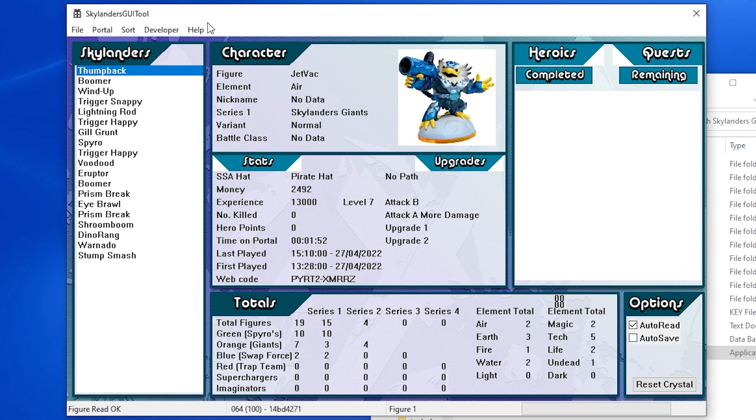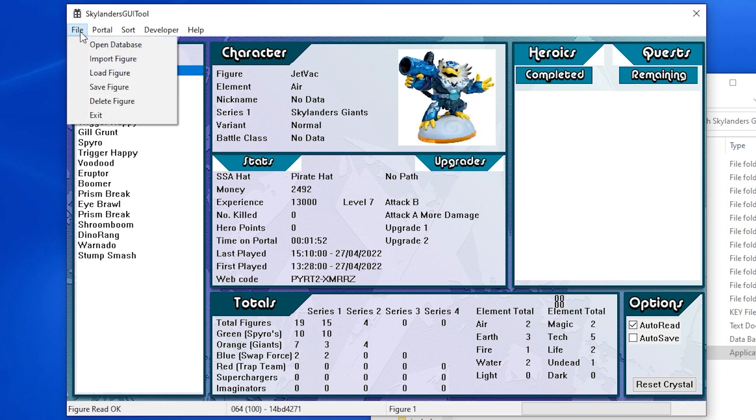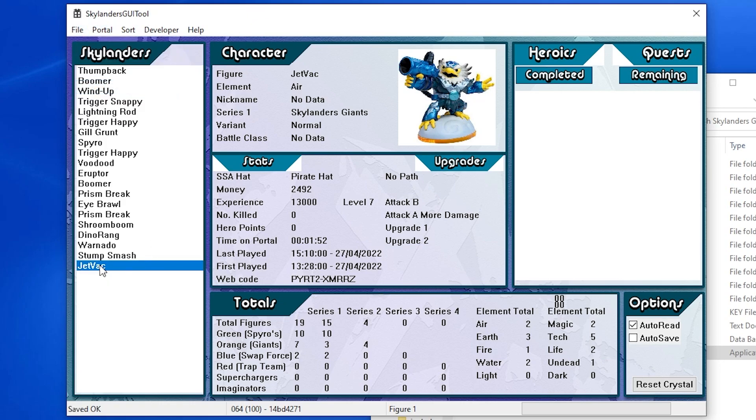What you can do is use this software to basically save your Skylander. So if you want to play through the games again, you can go back and put that save file back onto the Skylander without having to completely lose it. Let's say you did all the challenges on this jetpack and you don't want to lose all that — all you have to do is press 'Save Figure', and boom, there it's saved.